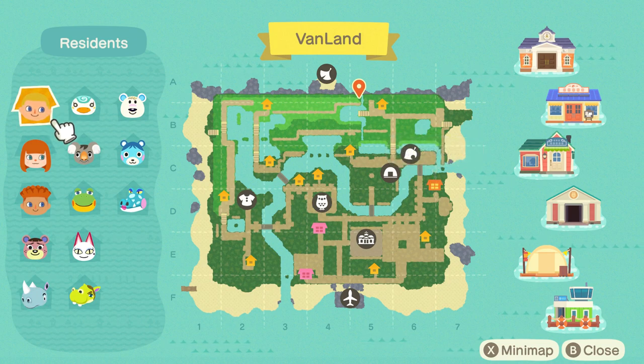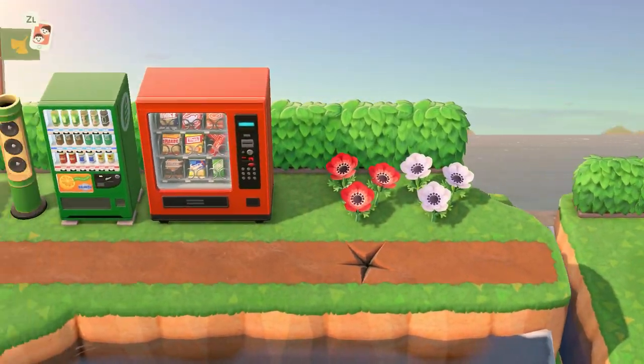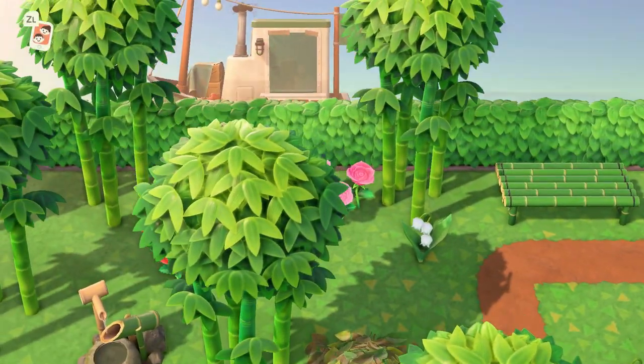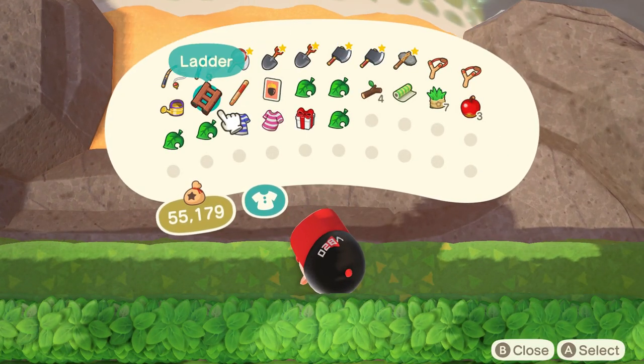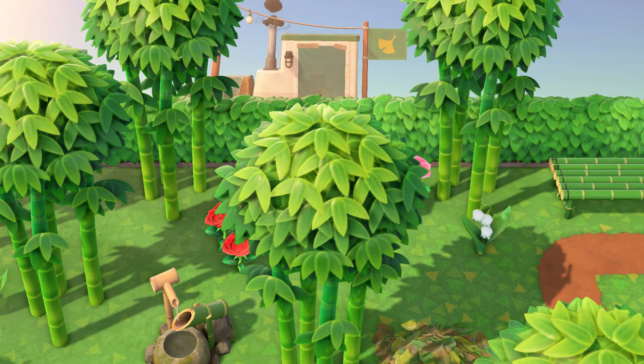Looking at your map, you'll see he's on your secret beach. My secret beach is on the far back, and you can see there's a little symbol there letting you know that Red is there. Now once he's there, keep in mind you will be time traveling back and forth, and he'll have different paintings every time you visit him.